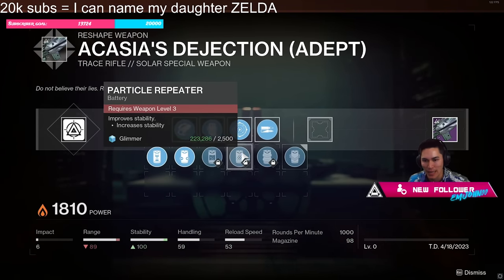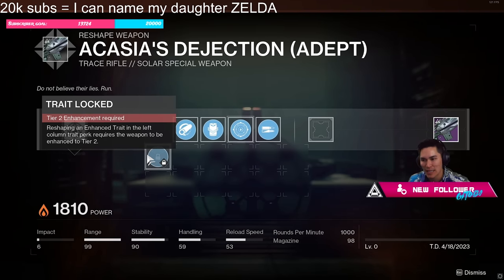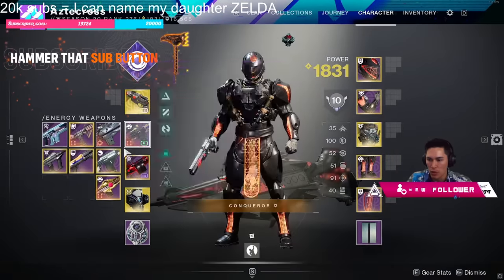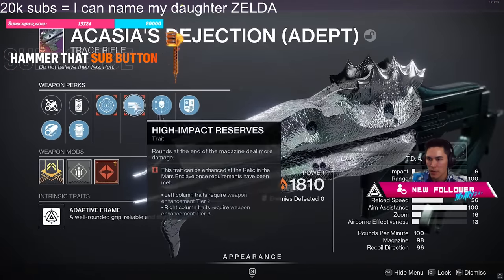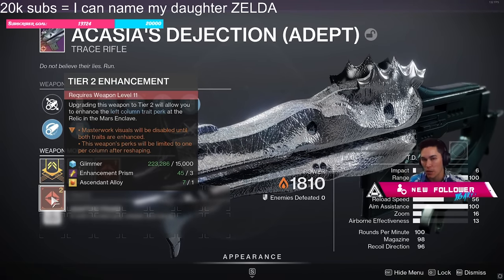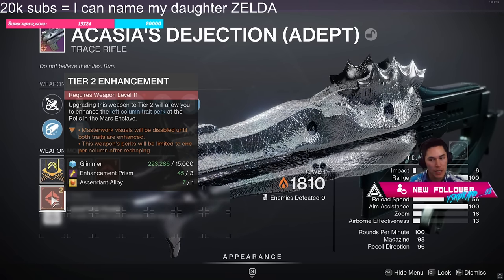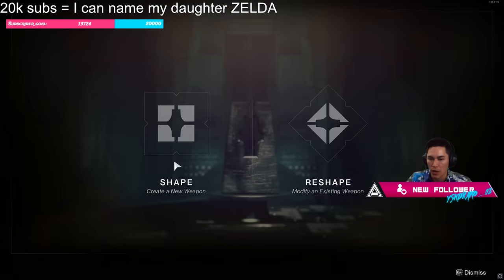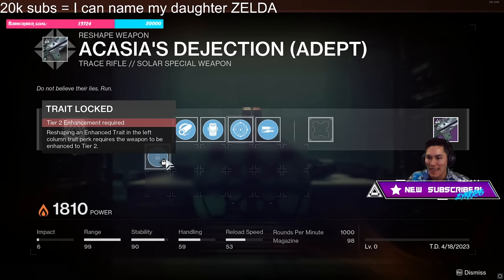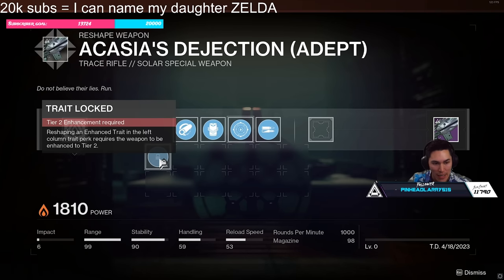Magazine perks work the same way. For the Traits, I don't know the exact cost, but it says Tier 2 Enhancement Required and Tier 3 Enhancement Required. When we look at the weapon here, we see Enhance Weapon — this is the Tier 2 Enhancement, and it costs one Ascended Alloy. I'm assuming Tier 3 will cost yet another Ascended Alloy. This is not cheap. My concern is whether it's going to cost an Ascended Alloy and then another for the enhanced version.